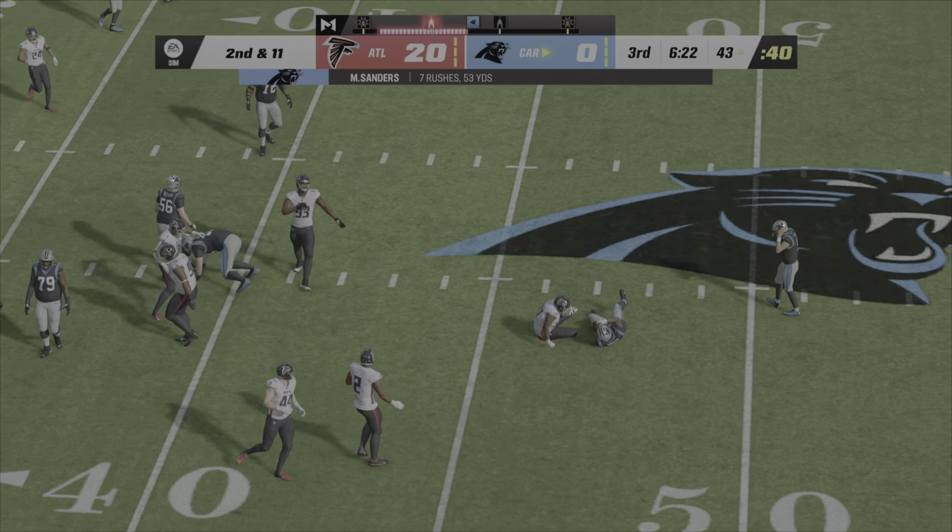They'll come out throwing to start the drive, and oh, that nearly their first pick of the game. Now a shotgun snap as they'll look to throw, and he backs it away and it falls down incomplete. They'll set up to throw, flushed out right, and he'll protect himself at the end as he winds up getting pretty decent yardage. From the 16 — Young on the slant, this is Chark, first down. Young's got his big tight end, that's Hurst.